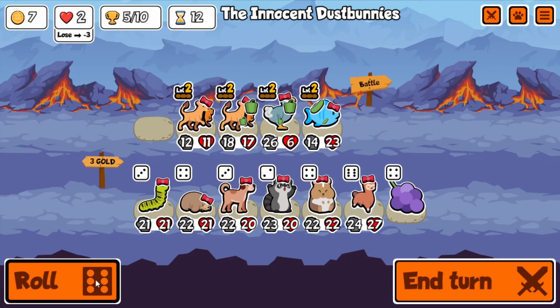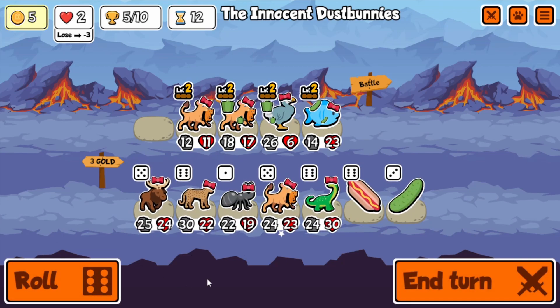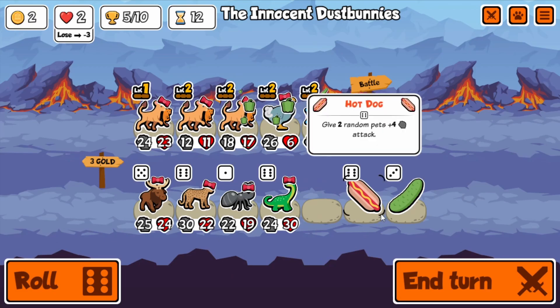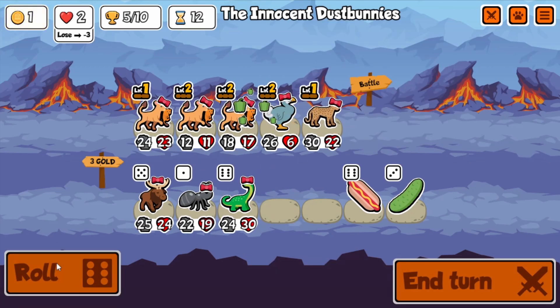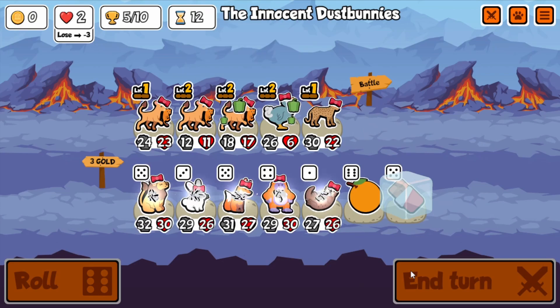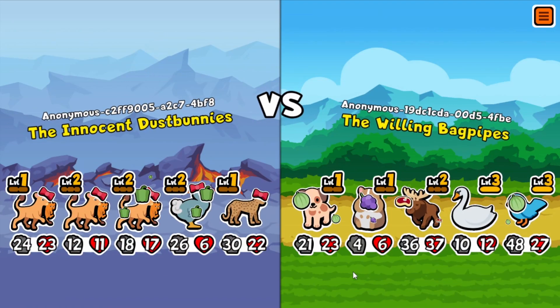Two level-two lionesses right now. I'm just trying to find good animals with good abilities, because their stats are going to get better and I want to sell my old animals to buy new ones with better stats. I just want ones with decent abilities. That cheetah — I thought high attack would be good with it, but doing 15 damage, it's not amazing, still the best choice I had.